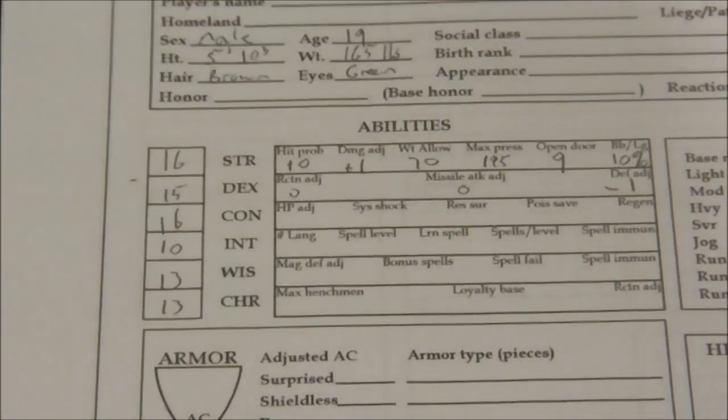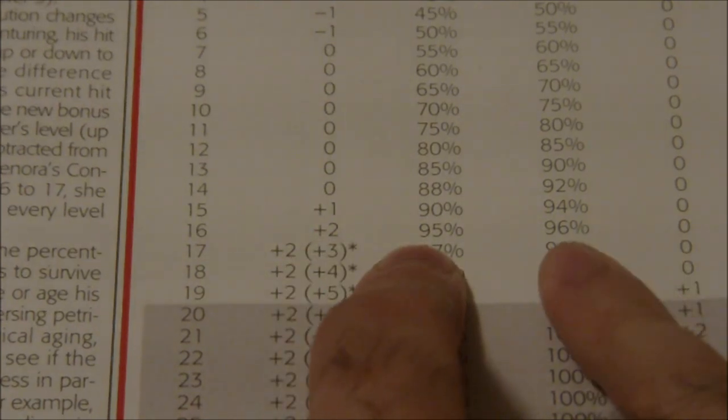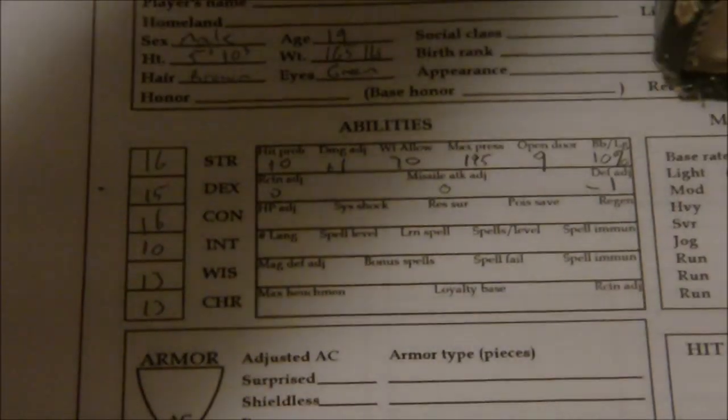We've got a constitution of 16, which gives us plus two hit points. System shock is 95, and resurrection survival is 96. Poison save is zero and there's no regeneration.